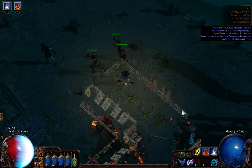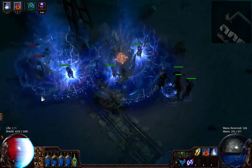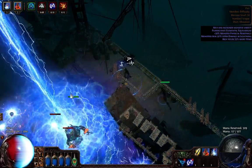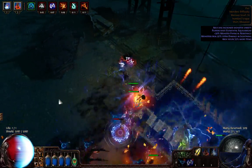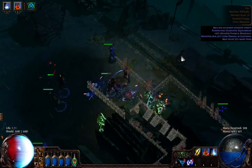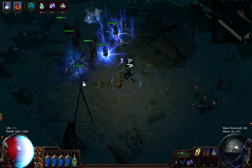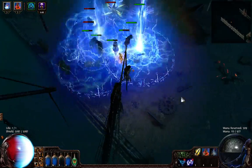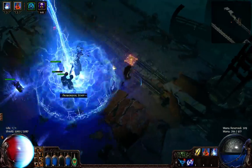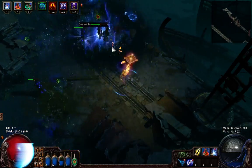I don't have my Discipline aura on — I need to put it on. With my Discipline aura, I go somewhere around 5k energy shield. I need more mana. This build actually needs a lot less mana. As you can see, I have about 1000 mana and it's enough. Stormcall totems use probably something like 60% of what an Arc totem uses — it's a huge difference in mana consumption.